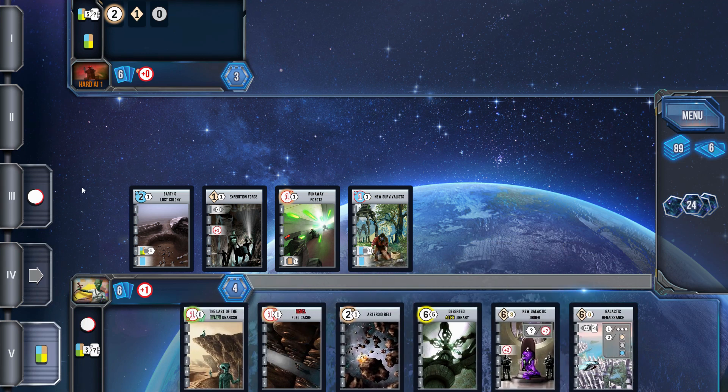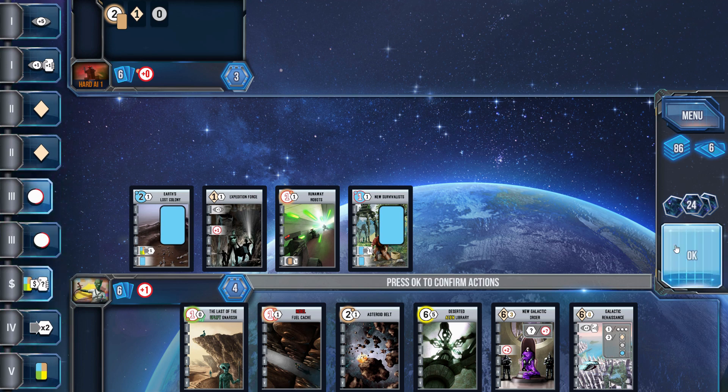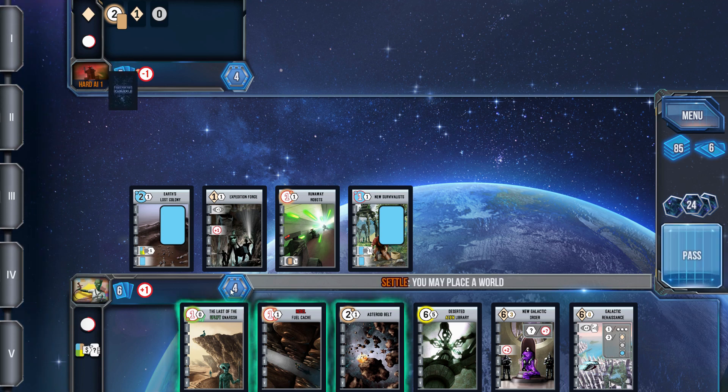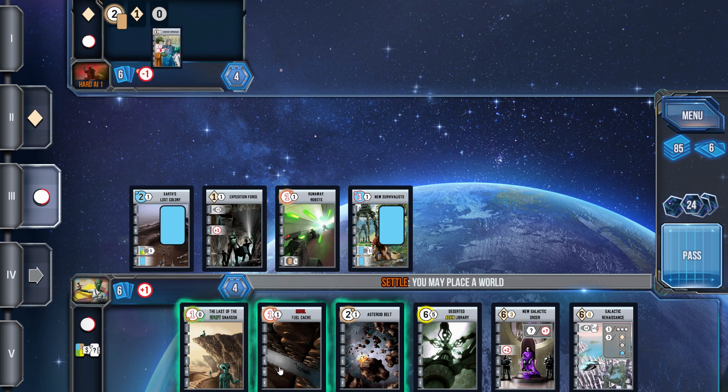Looking up at the hard AI, he's got a brown windfall world, a development, and the zero-op card that gets him two VPs but requires removing all his cards from his worlds when the VPs are picked.